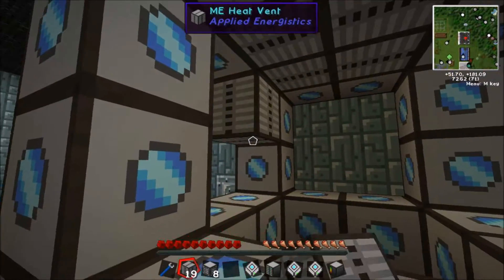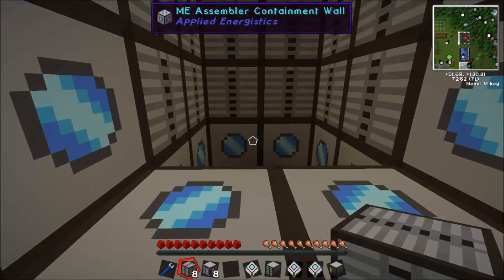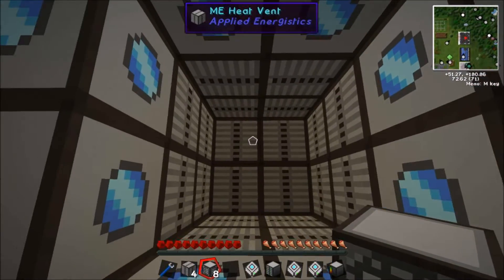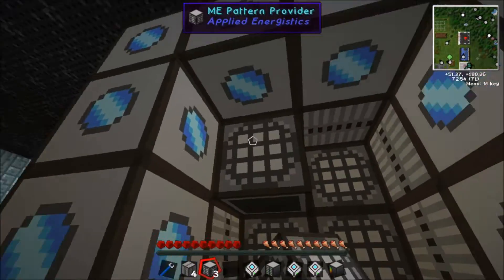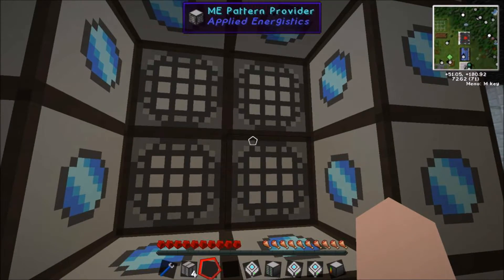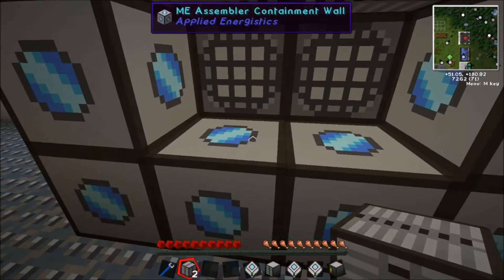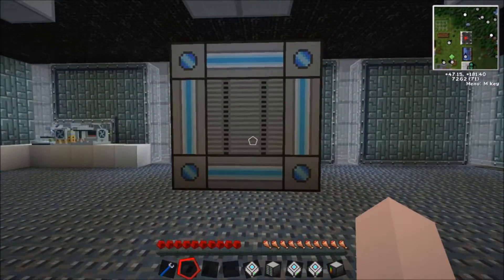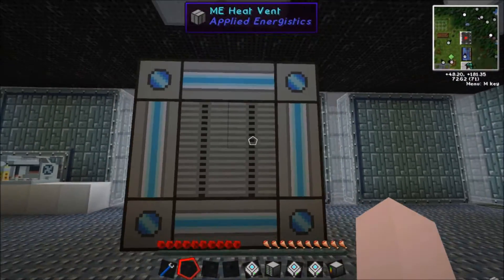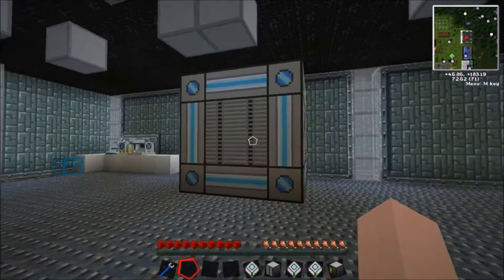Now you want to fill up all the outside gaps with the heat vent. Lovely — don't forget about the bottom. Now you want to get your pattern provider and fill up the whole inside, so you put in all 8 slots. That is loads of patterns that you can make. Essentially, you make a recipe — I'll show you that in a minute. When you activate it, it becomes a computer. So that is our basic shell right there.